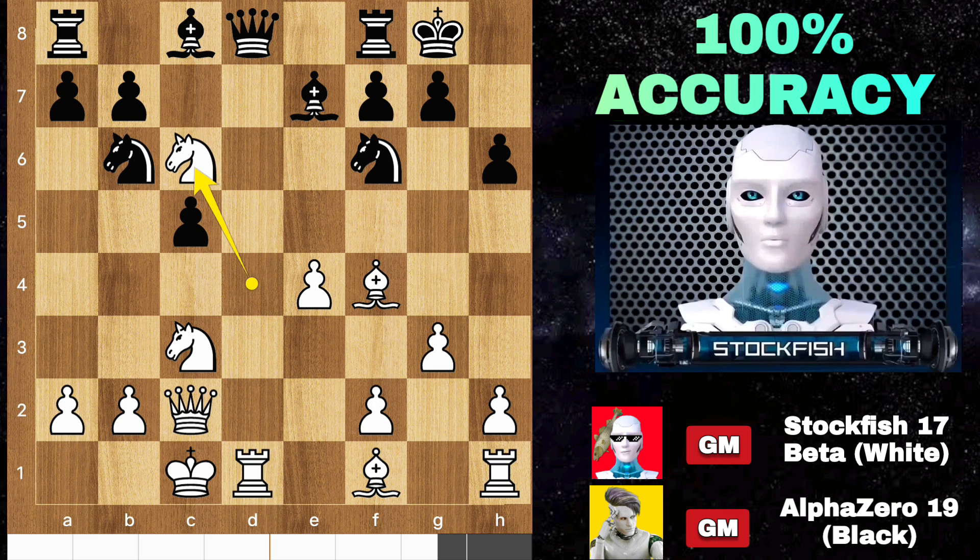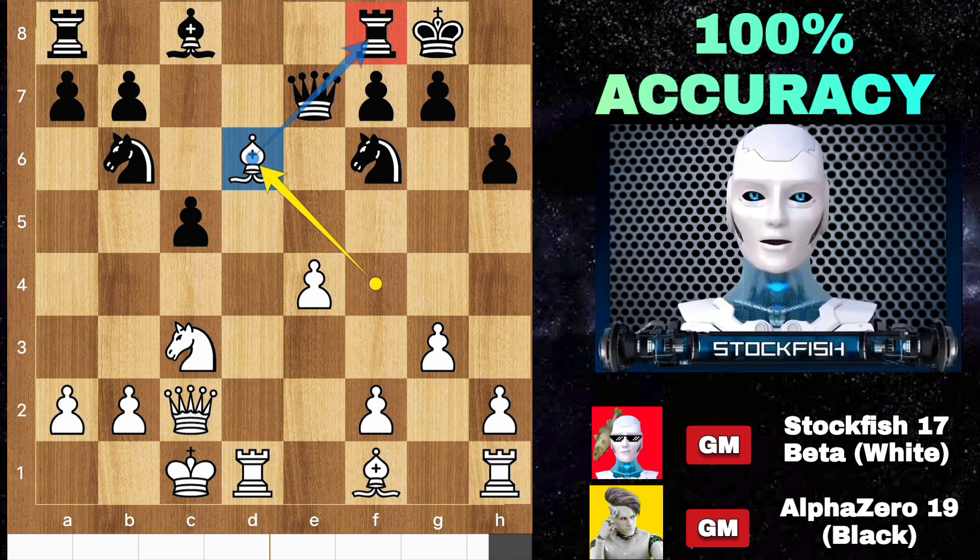So D takes C5, knight takes pawn, queen runs, takes, takes, takes, bishop D6 — and you will lose your best piece.